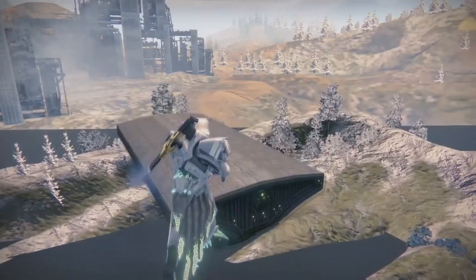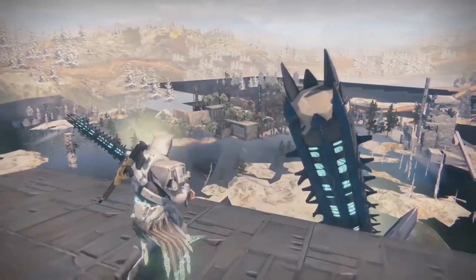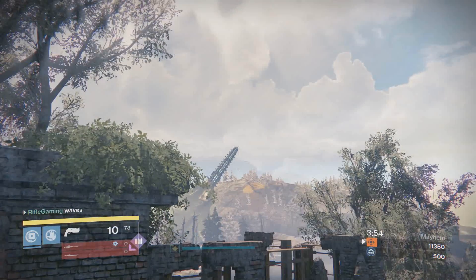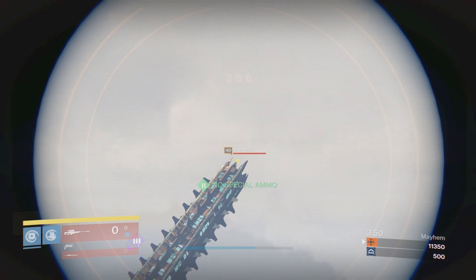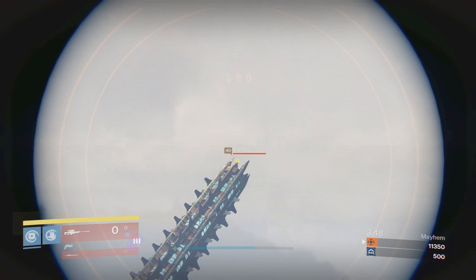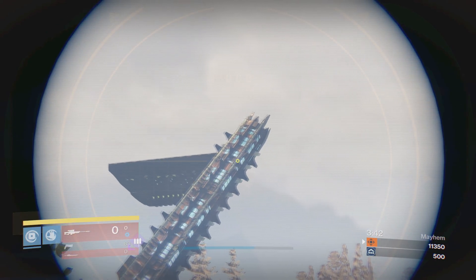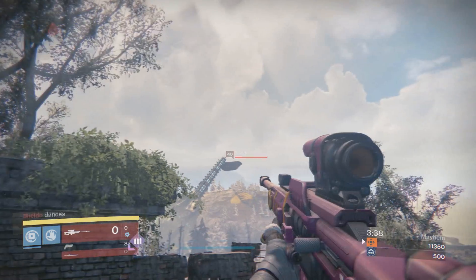I am currently jumping on a Hive Ship on top of the Rusted Lands map in Crucible. Pretty crazy, right? This is probably the most insane out-of-map glitch that I have ever seen in the Crucible, and I've seen quite a bit. I did not expect these Hive Ships to be solid where you could actually stand on them. And I'm also sure that Bungie didn't expect players to get on these Hive Ships as well.